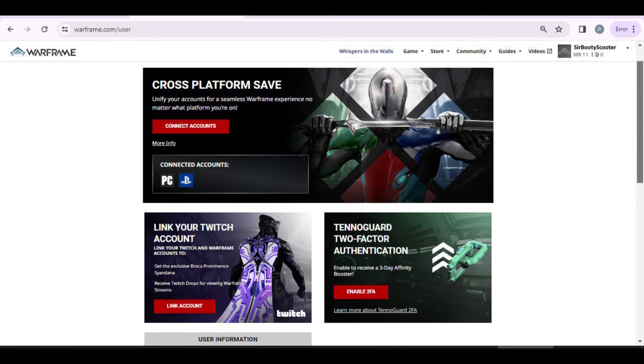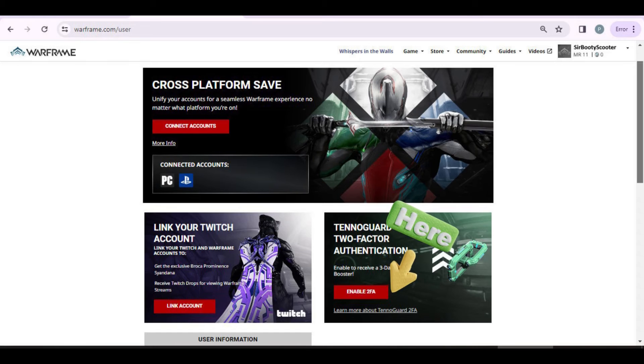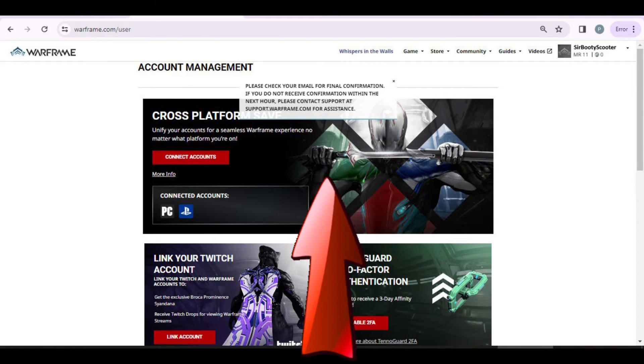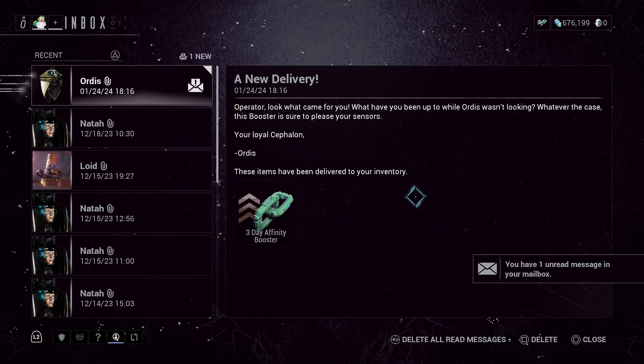To the right of the link your Twitch account option is the 2FA link. 2FA stands for two-factor authorization. A lot of people I've traded with recently have missed this step — it literally takes just a minute. Press enable 2FA and an email will be sent to the address you used to create your account. Check that email. If you don't see it right away, check your spam or junk mail — it took me about 15 minutes and I had to check my spam folder. This email will have a link that redirects you back to Warframe.com, and you have completed all the steps for cross-save. Load up your game on whatever platform you choose and upon boarding your orbiter, you will get a message and a three-day affinity booster confirming you are good to go.